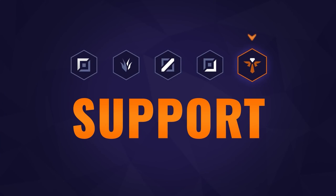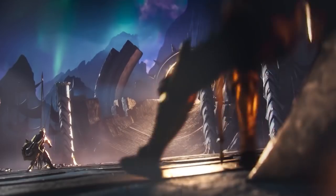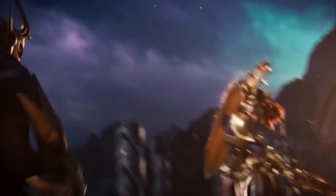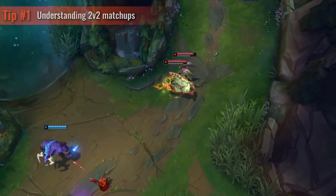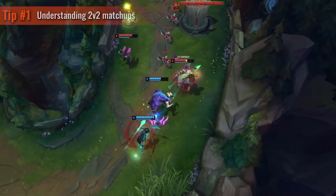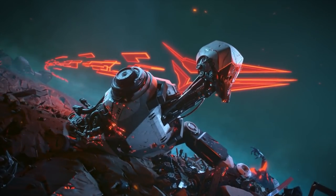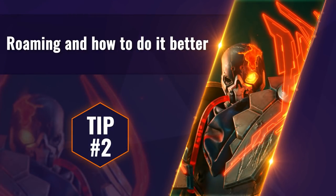Finally, we have the support. You need to understand 2v2 matchups, level 2 all-ins, power spikes, and win conditions. Just because you can all-in at level 2 as Leona doesn't mean your AD carry wants to. As a Zyra main, when I have a Leona I need to try to hit level 2 first just to create some zone, but I know as soon as Leona hits 2 or 3 we're getting all-in — so I create spacing accordingly. You also need to know when you win lane or when you spike — for example, as Blitzcrank against Soraka, you might only win at level 1 and then can't do much until level 6. Bot lane support is a massive test of knowledge.